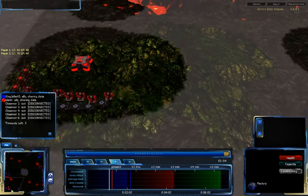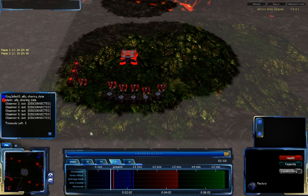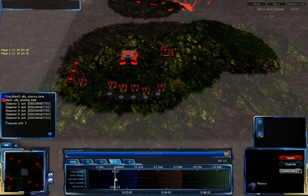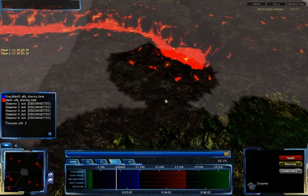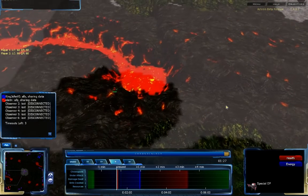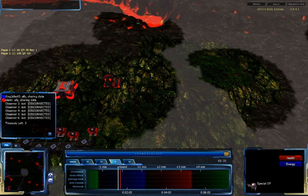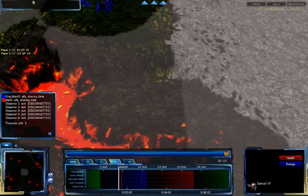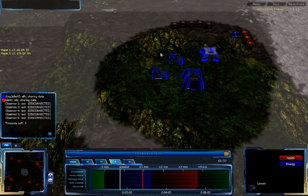Elliot N is completely unprepared for this and has no way of knowing it's coming yet, unless he gets his units in as quickly as possible. King John the Sixth is pushing very far into the future, and this will not go well for Elliot N if he doesn't realize what's going on soon. The factories come in and lancers are coming in to attack.